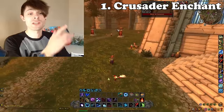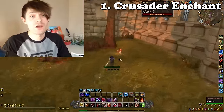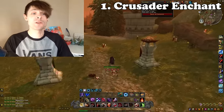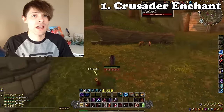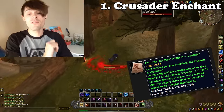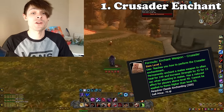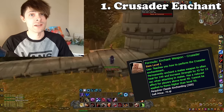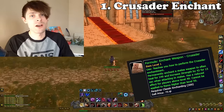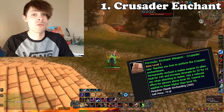Starting off at number one, we have the Crusader Enchant, located within the Eastern Plaguelands. Head all the way over toward the eastern side of the map, where there are a load of Scarlet-esque soldiers. Only the Scarlet Archmages have a chance of dropping the Crusader Enchant, at a 1.5% drop chance, making it incredibly hard to obtain.